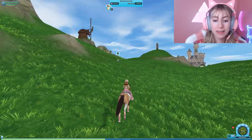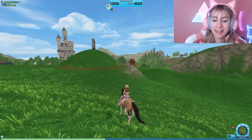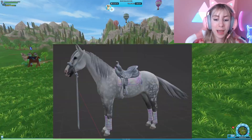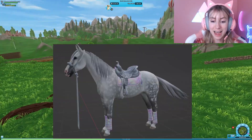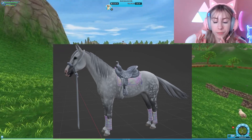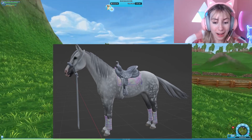Next, we have even more tack. I'm guessing this will also be released with Cloud Kingdom. These are literally iridescent-type patterns. Here's what the set looks like: we have a cloud saddle, an iridescent saddle pad with a feather coming off the side of it, and iridescent leg wraps. That is so good — I love that.